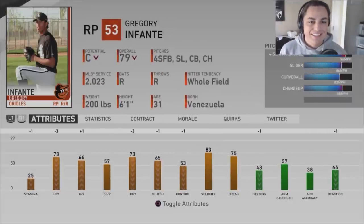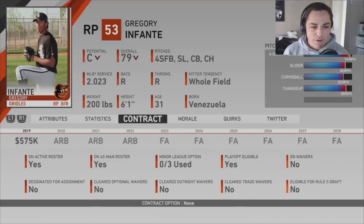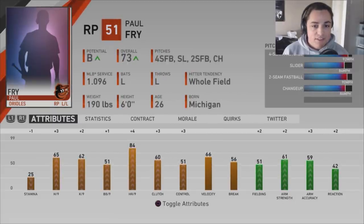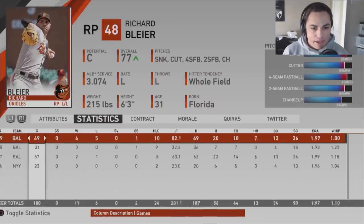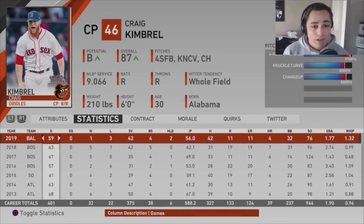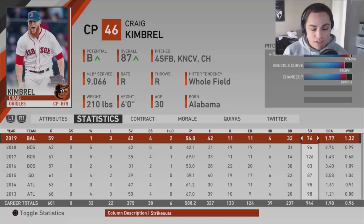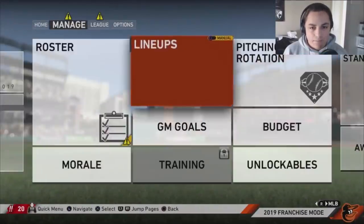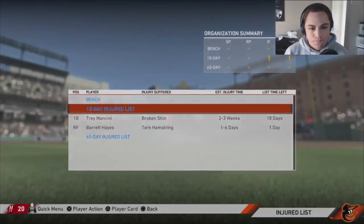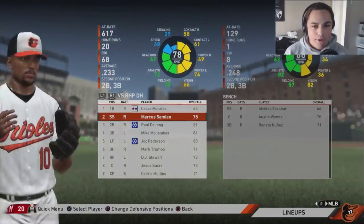Tanner Scott's overall has gone up but potential has gone down — might be a player I look to move on from. Gregory Infante started to decrease — I was hoping he'd hold his rating. Paul Fry is continuing to go up, definitely keeping him. Richard Bleier on arbitration — we'll keep him. Michael Gibbons is going up, definitely keeping him. Craig Kimbrel went up, 100% keeping him — 42 saves, matched his number from last year with fewer blown saves. Oh, I forgot to turn off injuries again — Tremontini got hurt.